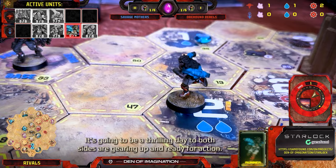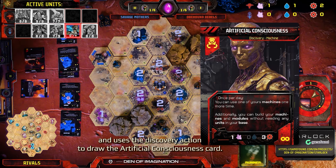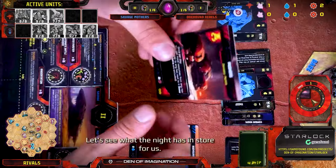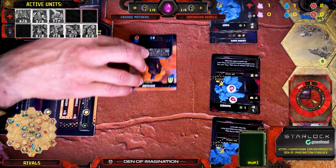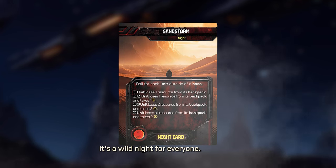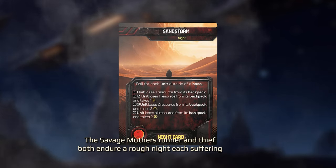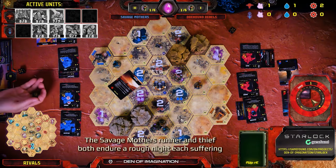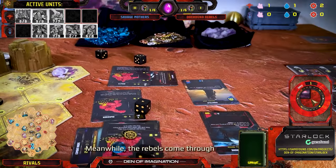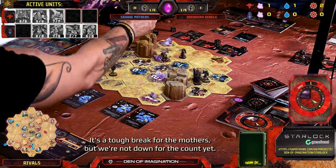Both sides are gearing up and ready for action. The Savage Mothers' Runner takes a cautious move toward the base, using the Discovery action to draw the Artificial Consciousness card. As Day 1 wraps up, we're heading into the Night Phase, where the real surprises and challenges begin. The Sandstorm card makes its dramatic entrance — it's a wild night for everyone. The Savage Mothers' Runner and Thief both endure a rough night, each suffering two points of damage as they battle the storm and flying debris. Meanwhile, the Rebels come through relatively unscathed.